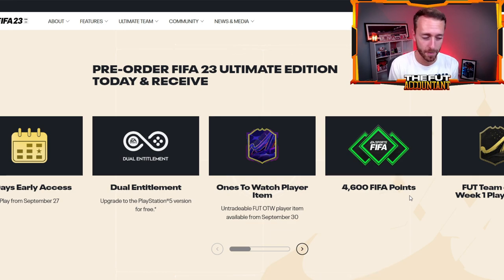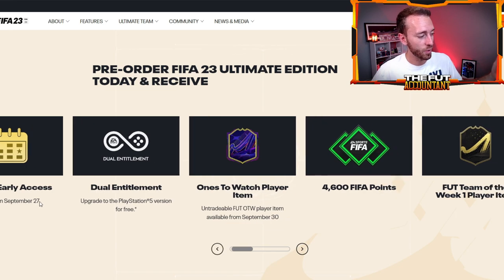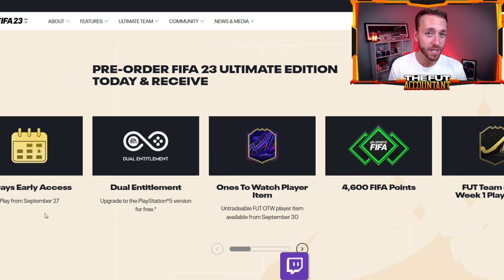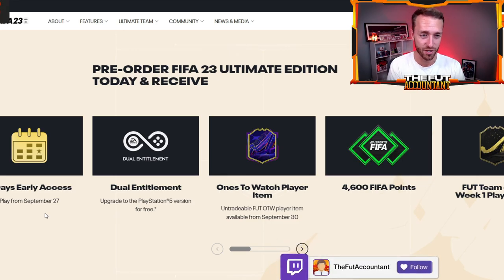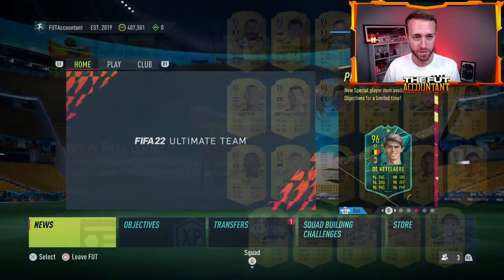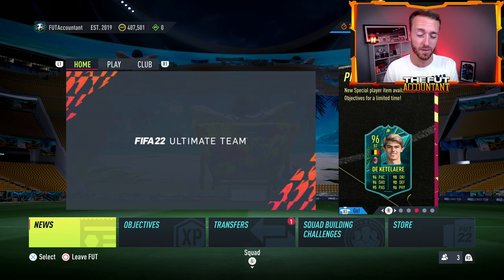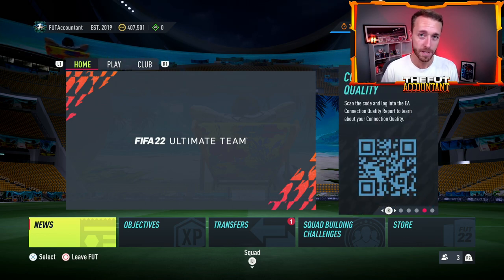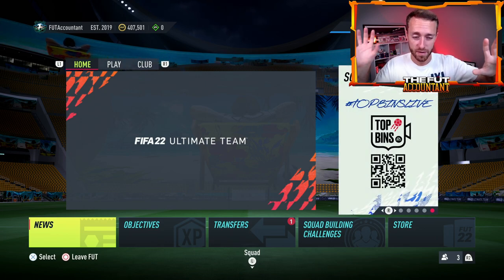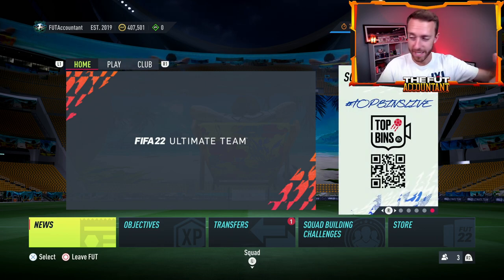In years past — last year basically — the points were released the first time you log into the Ultimate Edition access of the game. So this year for FIFA 23, September 27th at midnight your local time is when you should get these FIFA points. That's how it was last year — midnight UK, midnight US, it'll be different around the world. As you open up FIFA 23 for the first time, that's when you should be getting your FIFA points. It's also when you can carry forward FIFA points from FIFA 22 to FIFA 23 via that one-time in-game message.